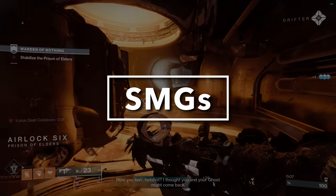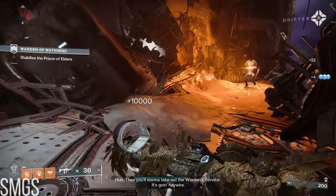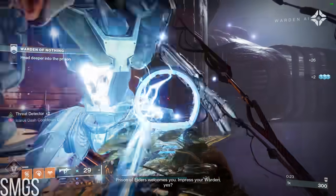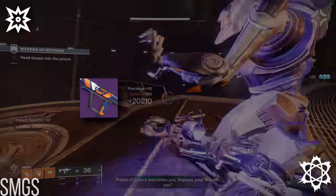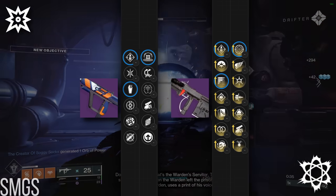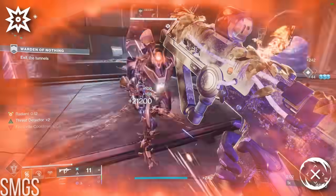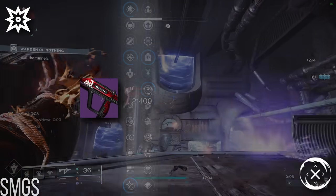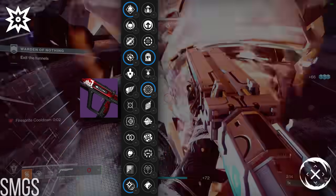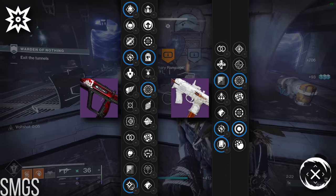Finally, we arrive at SMGs — arguably the most popular primary type among endgame enjoyers. While SMGs are typically associated with just shredding through ads with raw firepower rather than splash perks, a couple of the more recent additions have given us some good splash options. The Showrunner from Season 22 has Overflow or Grave Robber with Kinetic Tremors combined with a lightweight frame, while Submission has the classic Overflow or Subsistence with Frenzy. While neither are perfect options, they're both not bad if you're looking for a kinetic add clear SMG. For kinetic champ stun, Unending Tempest from Crucible marks the third time in this video where we get Under Over and Frenzy on the same weapon, and even as a Precision Frame SMG — the worst in PvE — it still feels decent and stuns quickly. As an alternative, Cold Front with Enlightened Action and Attrition Orbs is also an interesting choice.